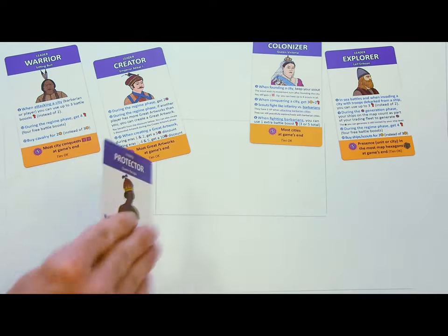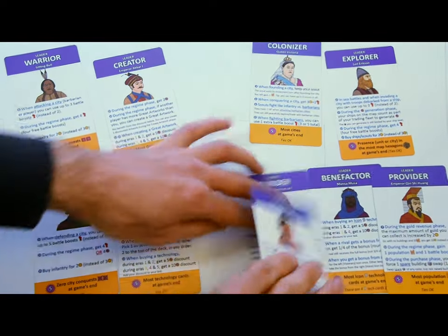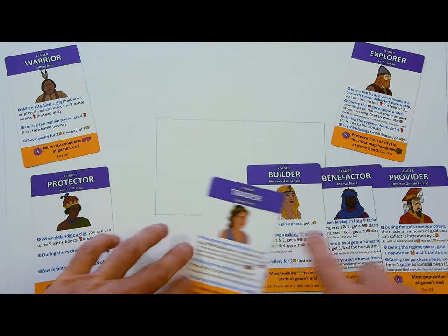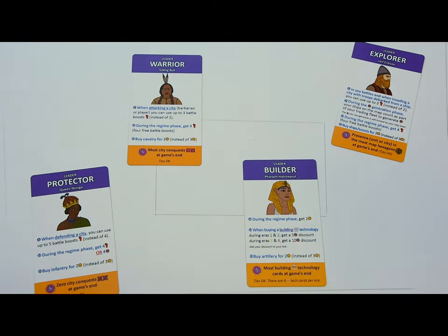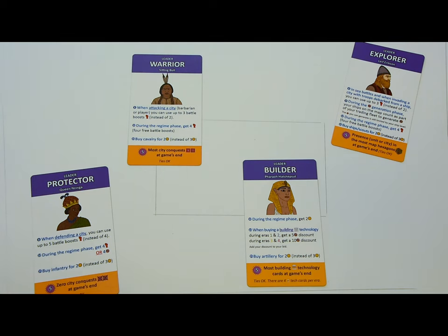All players are given two random leaders. The banker in the Ancient Era gets four. Pick one and return the others to the supply. Leaders give you unique benefits and abilities, and a goal for extra glory. For example, the warrior can buy cavalry more cheaply and is aiming to have the most city conquests by the game's end. These abilities and goals are not secret. The numbers on the card show the phases when the special abilities can be used. Your leader's goal is very important — it's highly unlikely you'll win the game if you don't accomplish it. But if things aren't looking good, you'll be able to change your leader during the game by doing a revolution.